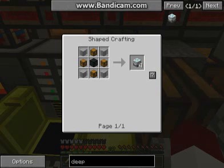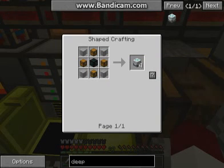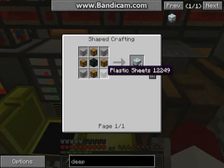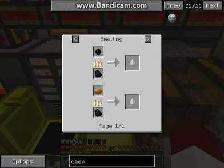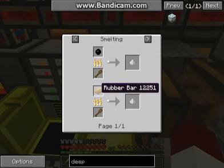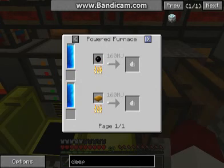On FTB Unleashed version 1.1.7, all you need is an unattuned Tesseract, four chests, and four sheets of plastic, which are easy to make because they form from four raw plastic. You get the raw plastic by literally burning rubber in your furnace or smelter — doesn't matter.